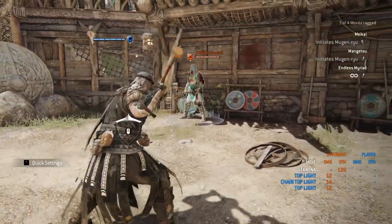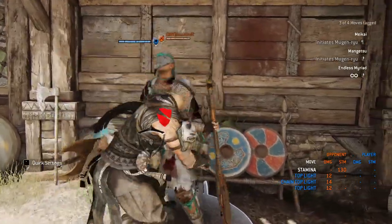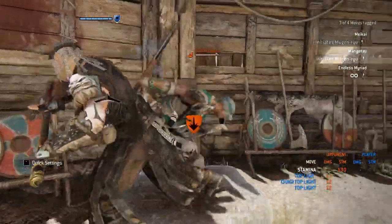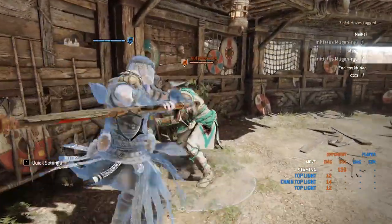If you figure out that's not working for you, your guard break button - the same button you'd use to guard break - as long as you're in the chain, if you hit that button you'll do a kick. Off of that kick you get a free heavy and you keep going back into your chain.